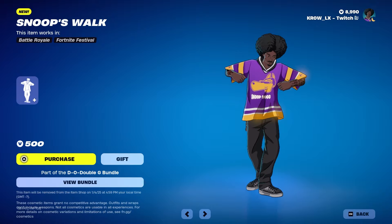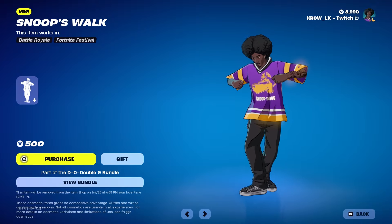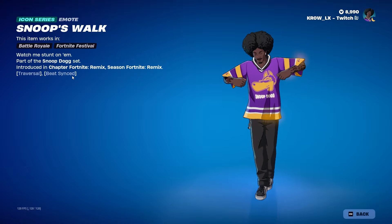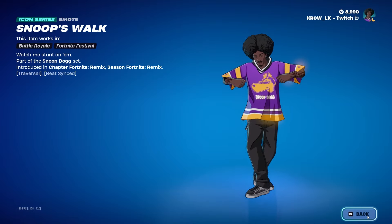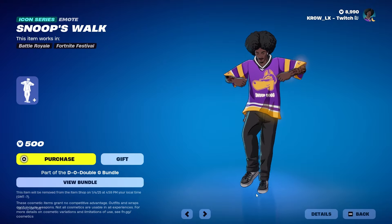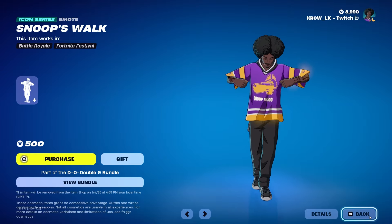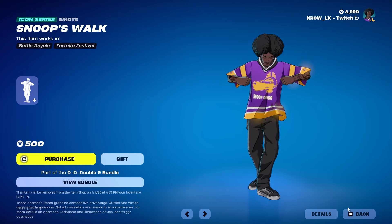Last but not least we have the Snoop's Walk emote. Look at him get down — what a legend! That's such a great track. It says 'Beat Synced' — I'm not sure if that means more people can do it together. It is a traversal emote. He's doing the C-walk, but obviously toned down for Fortnite.